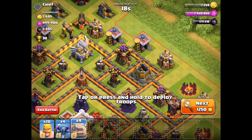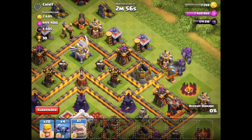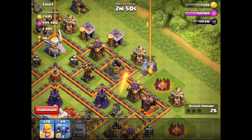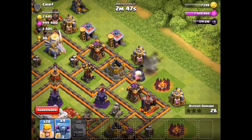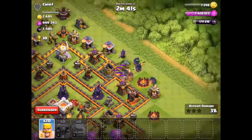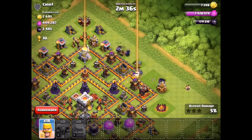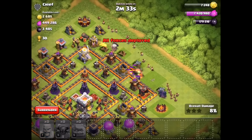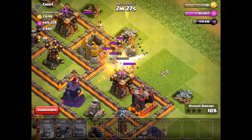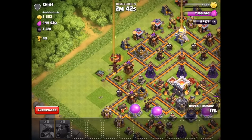We're going to see gameplay of it right now. It looks like it's at the top of the base and we're going to see what it does to these Golems. It fires like an Inferno Tower beam across the entire map. The Golems are attacking the Teslas, and something comes up from the top of this defensive building and completely takes out the Golem. It does a high amount of damage to one specific Golem. No one expected Town Hall 11 to actually come out.